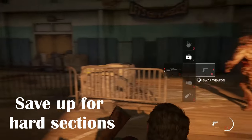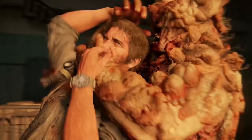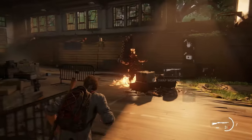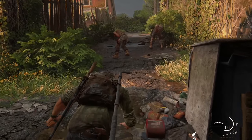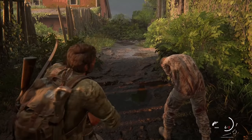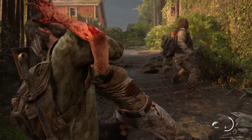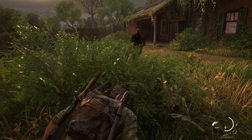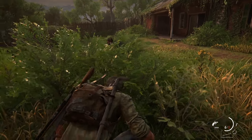Tip two is to save the bulk of your resources for the hardest sections, like the bloater sections. By getting to these hard sections with a good bit of resources, you're going to have a much easier time. My best advice is to try your best to stealth through sections so that you can pick off enemies mostly with your bare hands instead of using precious ammo and throwables. Some sections you can totally stealth through without even killing anyone, and this can be a great way to build up your arsenal for these harder sections.